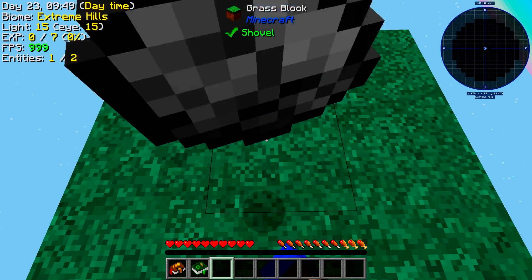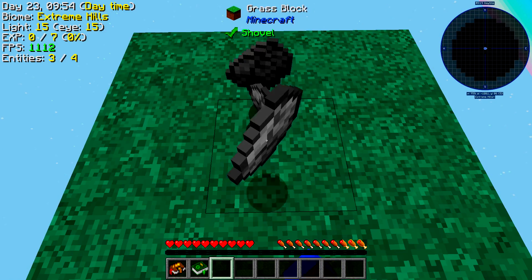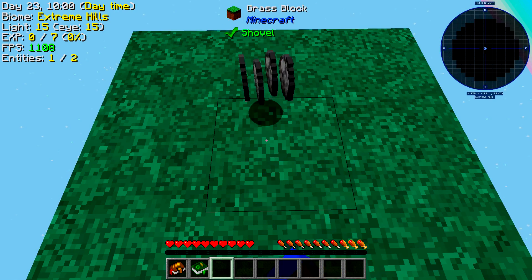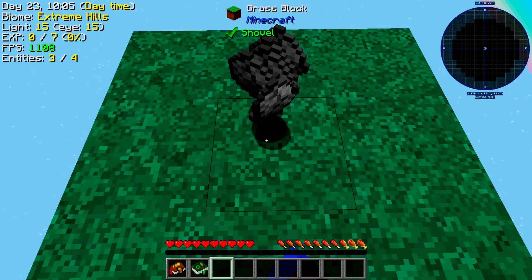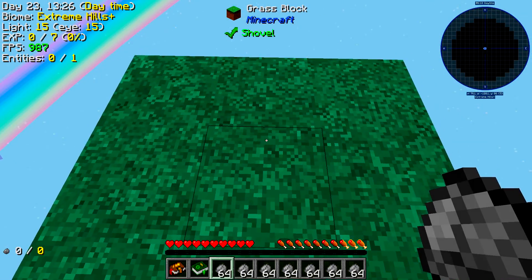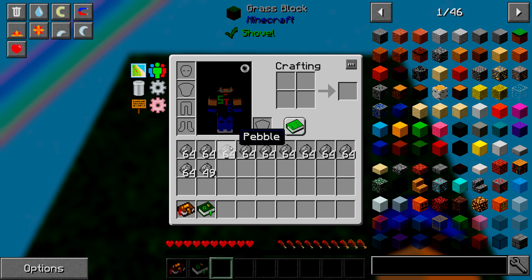So we sneak and click the dirt — there we go, we're clicking the dirt. I'll need to do this for a while to get a bunch of cobblestone. Okay, I think I've got enough. We've got plenty, so what we need to do next is make ourselves some cobblestone.